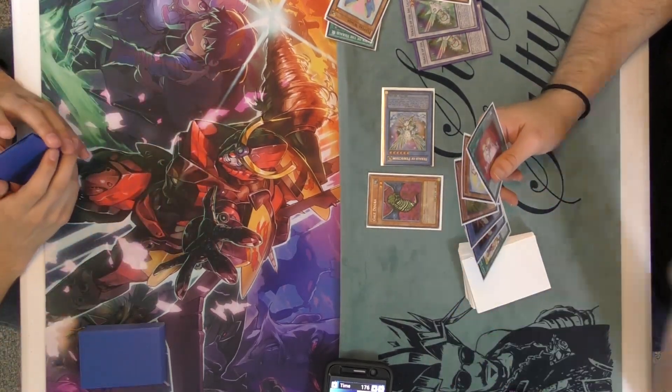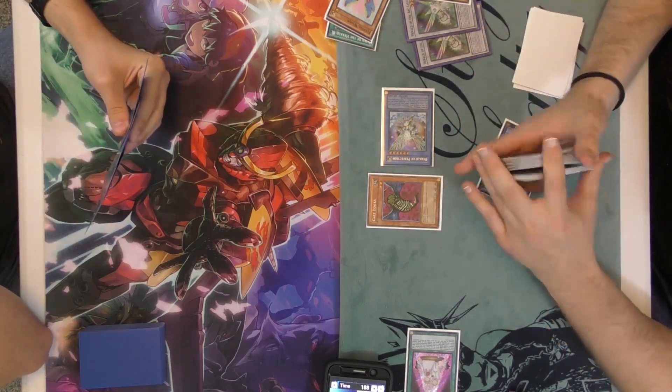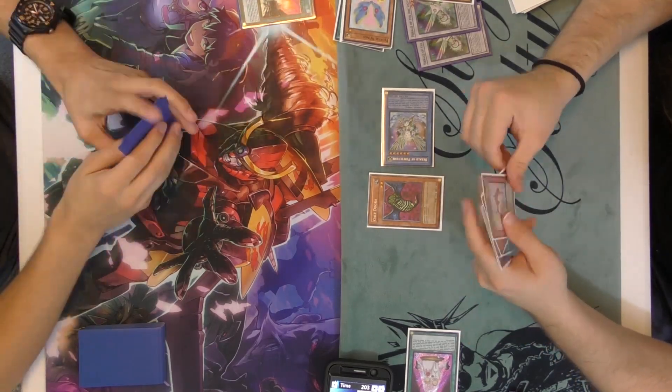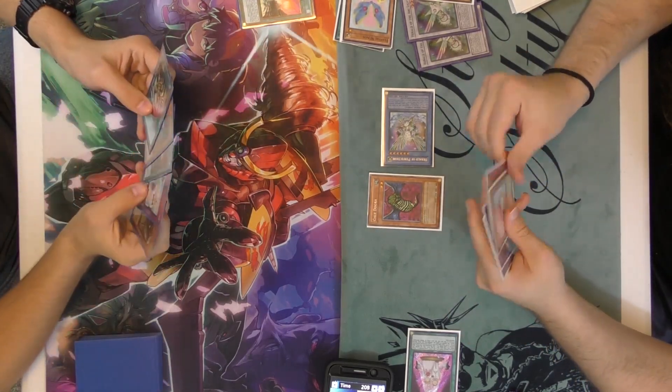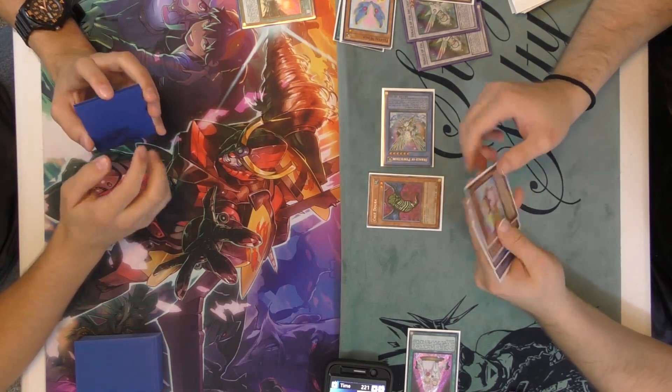I have a lot of negates in hand. Looking really good for me. Activate Ritual Sanctuary, pitch a spell, get a search for another Herald. Looks like I just passed turn. He activates Cosmo Town. I tried to end with as many negates in my hand as possible - ended up with Bear and all that stuff.